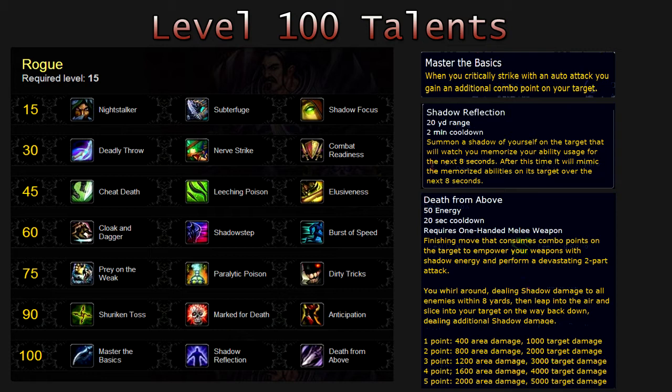Your last talent choice is Death from Above. This requires 1-handed melee weapons, has a 20-second cooldown, and requires 50 energy. It is a finishing move that consumes combo points on the target to empower your weapons with shadowy energy and perform a devastating 2-part attack. You whirl around dealing shadow damage to all enemies within 8 yards, then leap into the air and slice into your target on the way back down.